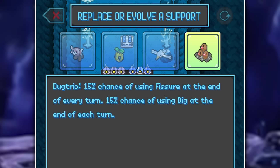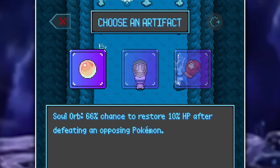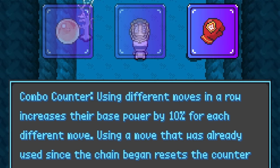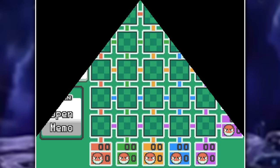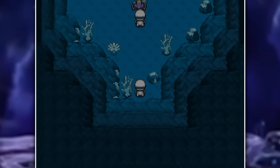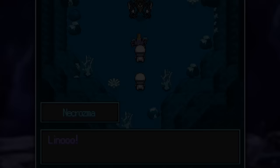I swapped out my Diglett for a Stufful, which will use Pain Split if a move hits me for 60% or more damage. I also picked up a Linoone and a Combo Counter, which basically works like the Metronome item — the more I use a move in a row, the more the damage stacks up. Down here I battled a new mini boss, Dhelmise, but with Torracat it was no problem. I also ran into a question mark room that turned out to be Voltorb Flip — I'm not great at this game, so after the table exploded in my face I got blasted into the final boss's room.